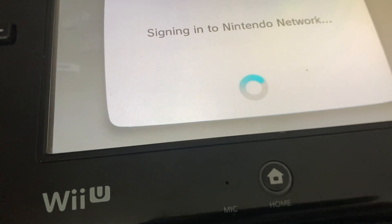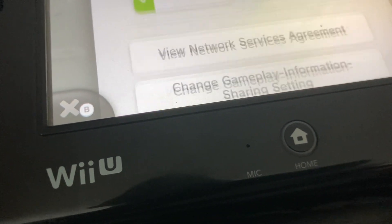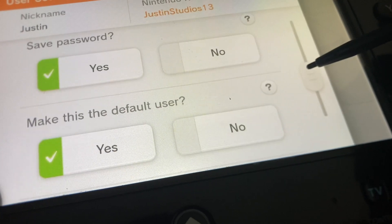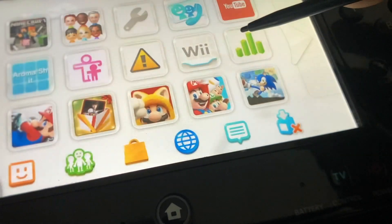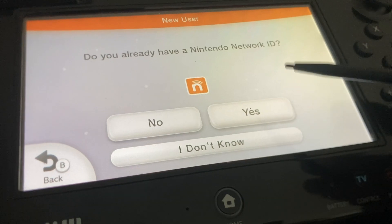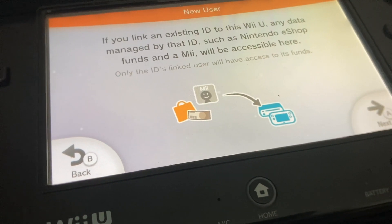It says using Pretendo Network. So now what you want to do is create a new user. Let me check the service agreement real quick — yep, Pretendo. We're going to make a new user and sign in to our Pretendo account. Basically all we need to do is sign in to our Pretendo account, and I'm assuming it's going to handle it from there.